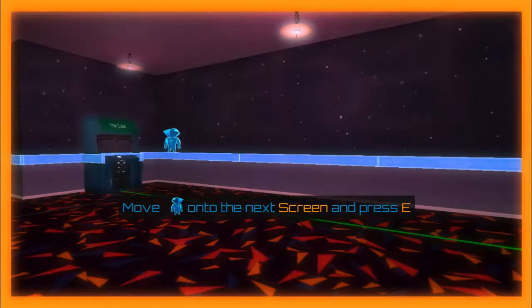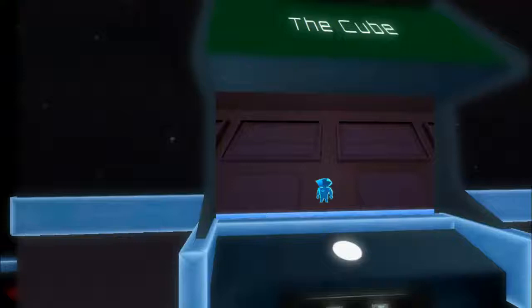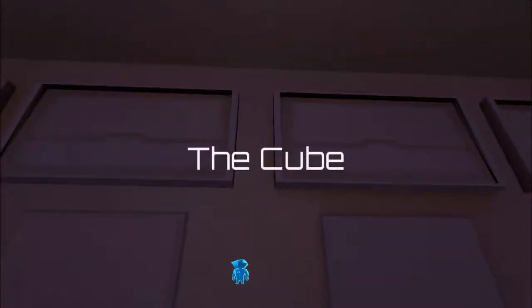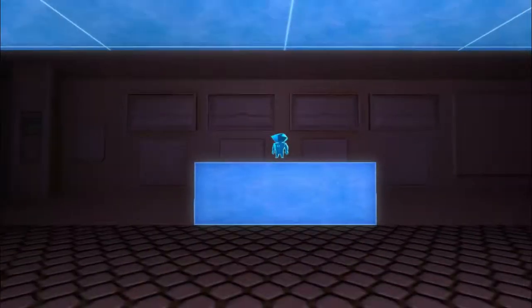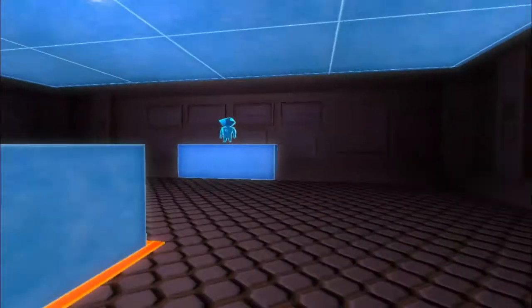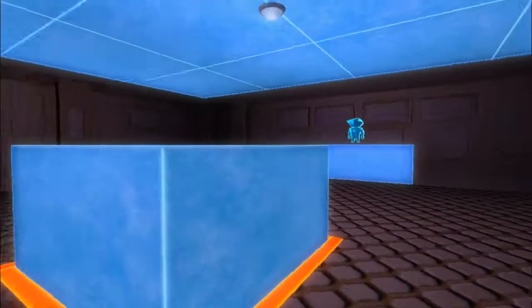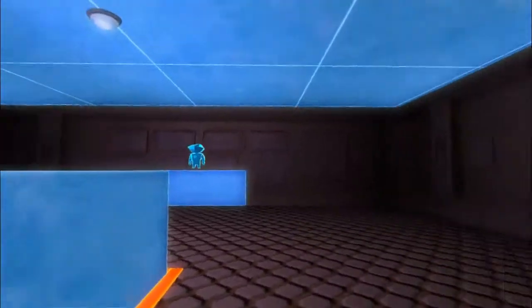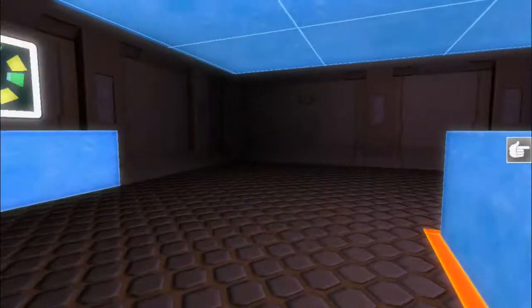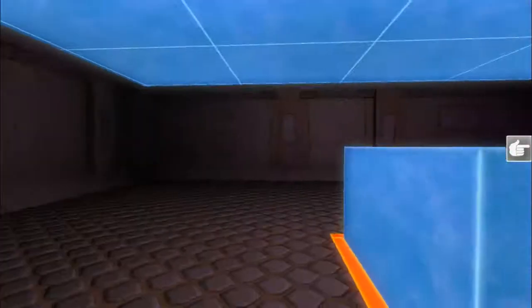I need to move on to the next screen by pressing E — I'm guessing it's this cube thing over here. I can zoom in and out as well, which seems pretty nifty. Looking around for the goal — it's kind of like if Portal was put into perspective, really. There it is, the goal over there.